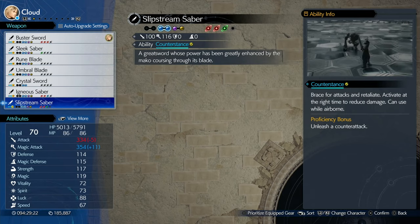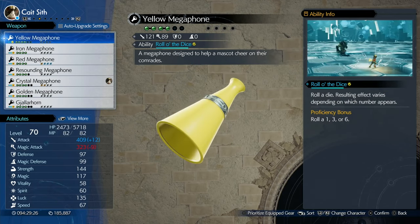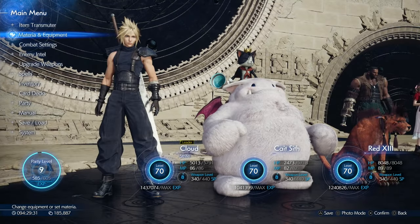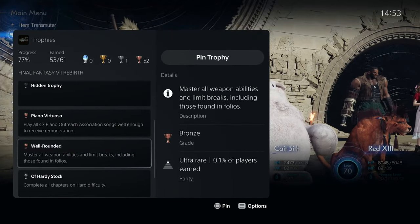I initially did all this — as you can see, all the weapons are maxed out here. When you've got the full page of the weapon, that means you've got every single weapon. Just make sure you've got all the bars to maximum and all their abilities. But even if you get the limit breaks from the folios, it doesn't actually unlock.